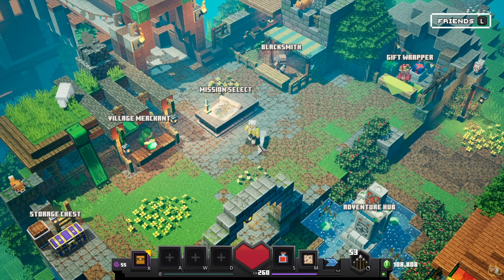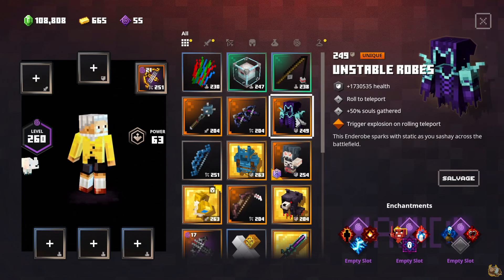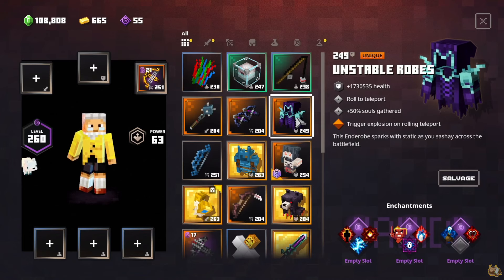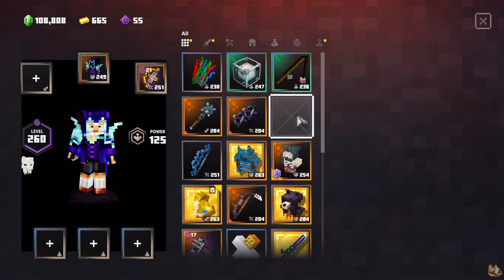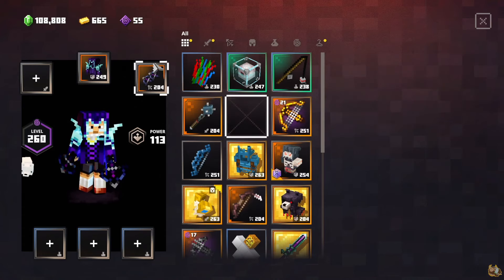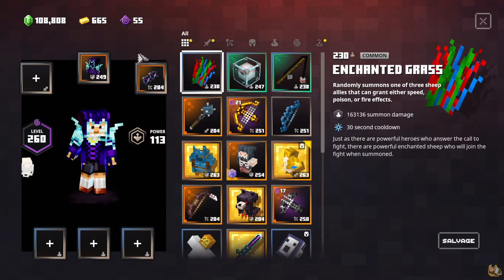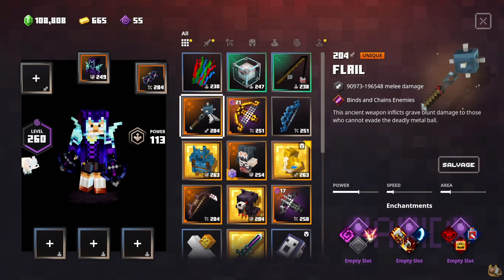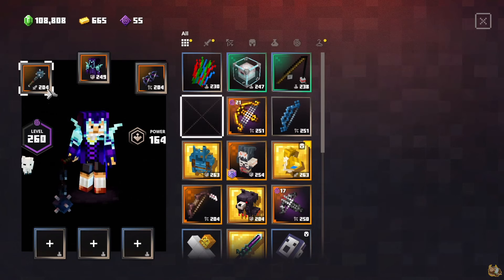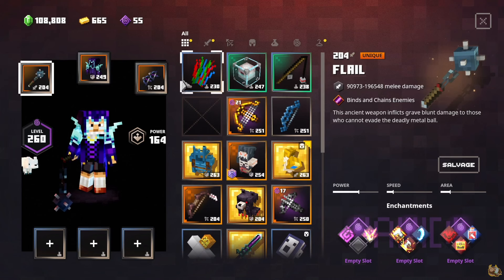So for my worst loadout, I think I've got a pretty good one. First is the unstable robes - I'm just going to try not to roll, because if you don't roll, the unique ability doesn't really go into effect. Next, I'm going to use the spellbound crossbows, because I hate these tiny crossbows - they shoot kind of slow and don't do lots of damage. And then finally, I'll be using the flail, which is just not a great weapon. It attacks slow, doesn't have a huge range, and it has the chaining enchantment, which is not my favorite.